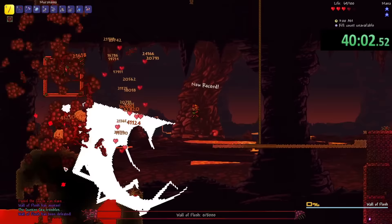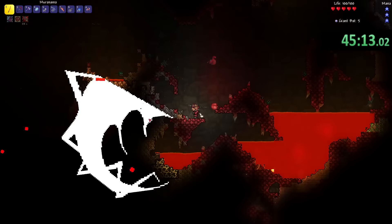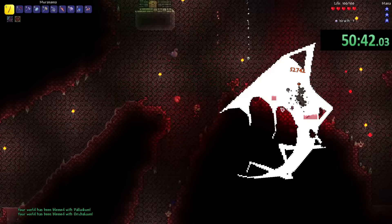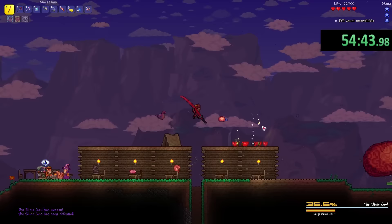I'm going to need some souls of night and souls of light to start making the mechanical boss summons. Don't you just hate getting interrupted by things? It's that time again — breaking some crimson altars to spawn in the hard mode ores. The good thing is I don't have to mine nearly as much ore since I have this weapon. All I need is the Oracal Commandle. Next boss in line, the Slime God. I would love to let it live and just listen to the music, but I'm on a time crunch, so goodbye!